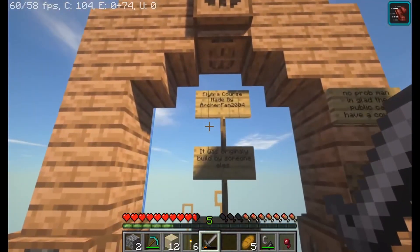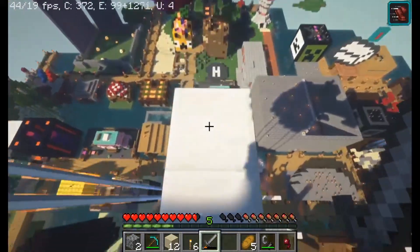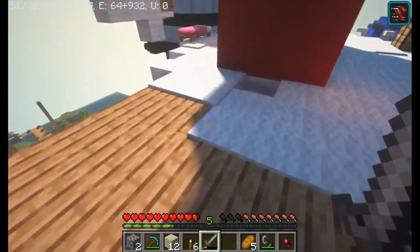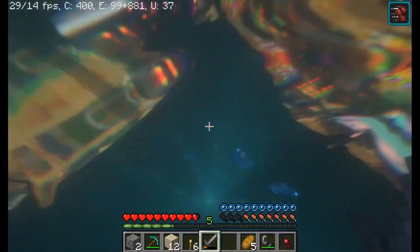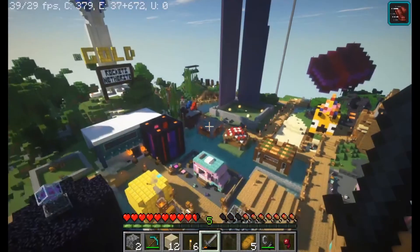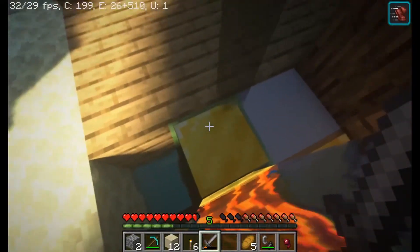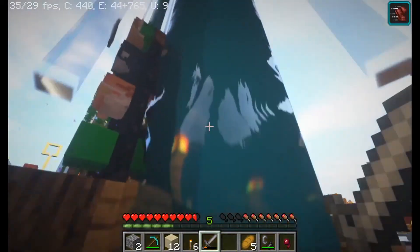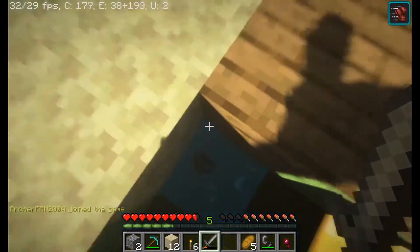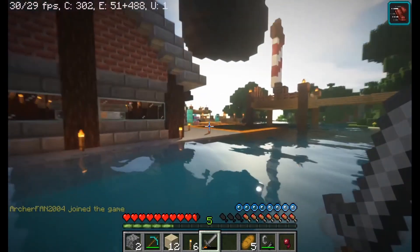What is this? Oh, an elytra course! What's down this way? How do I get down? That one's up, so this must be the down way — down we go! Oh there's a little car thing down there, that's cool. I'm stuck — that's great, good job. Let's swim and try and find a spot where we can swim out of here.